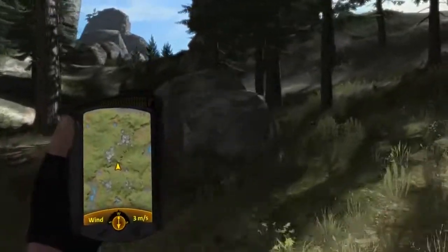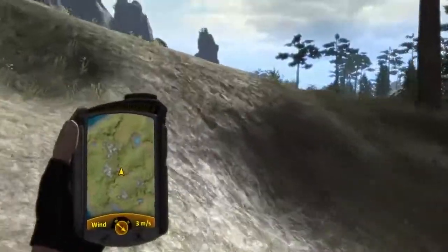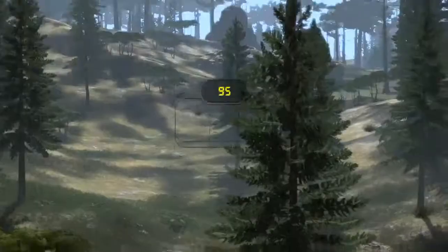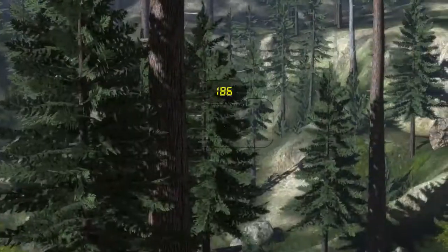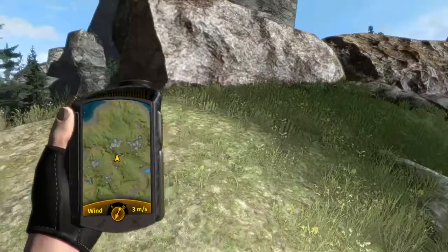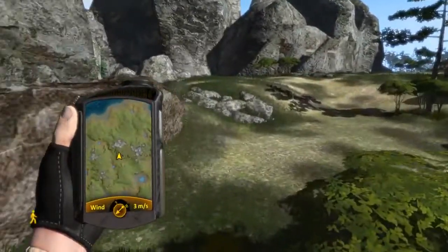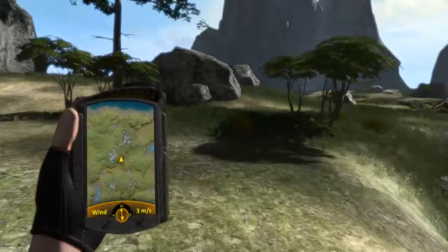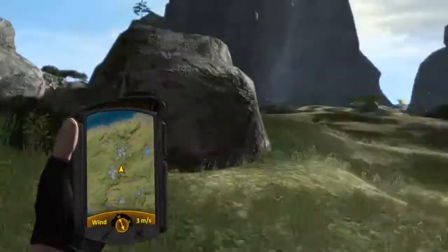I'm gonna climb the rocks right there and see if I can spot anything from here. It's weird that I can't seem to find a new dino because I do have the three licenses, and even if you don't have the license the dinos are actually on the map. I guess I'm just gonna run a little bit and try to find a target that's suitable for me to kill.